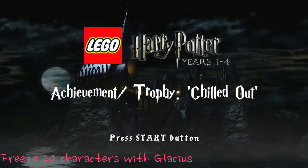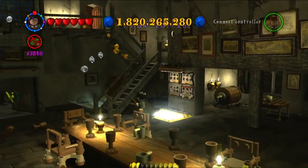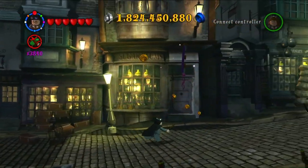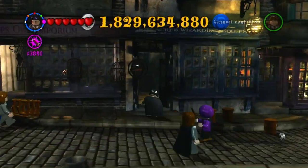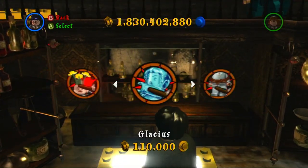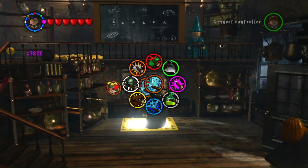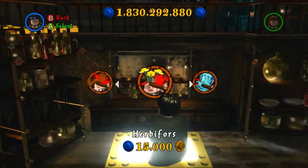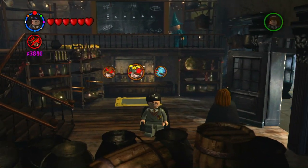If Glacius isn't ringing a bell, I wouldn't blame you — it's not something we've had to deal with. Basically, there are extra spells you can purchase that don't really affect the game's completion percentage. This is the third shop in Diagon Alley, called Wiseacre's Wizarding Supplies, where you can purchase a ton of spells — about 15 or 20 of them. Scroll through until you find the one with the icy cold guy, and that's the Glacius spell.